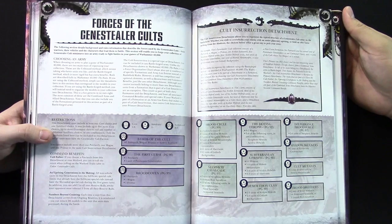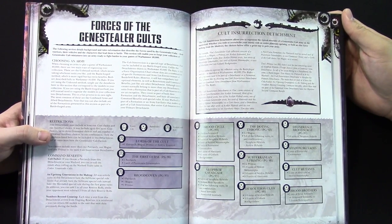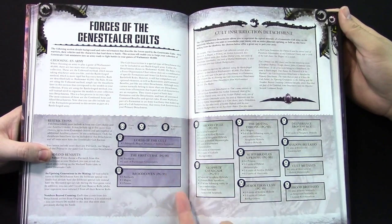If you want to take the big detachment, this is what you've got to do. You have to have one to six core, plus one auxiliary, and zero to three command — you don't have to have command.